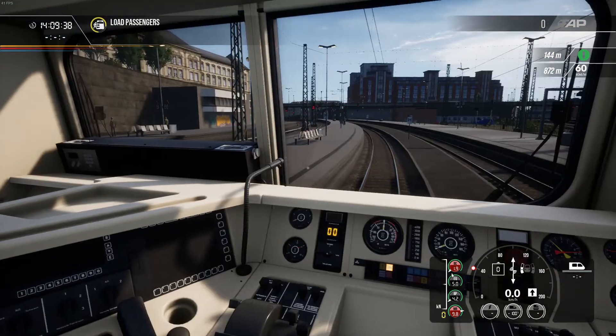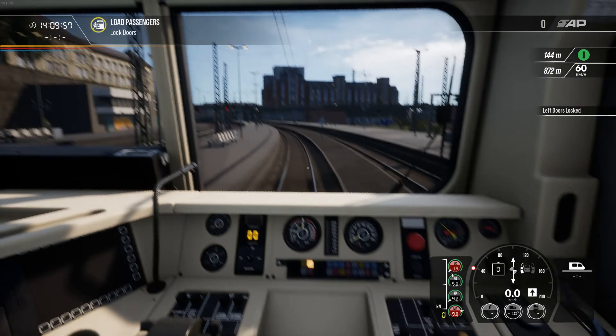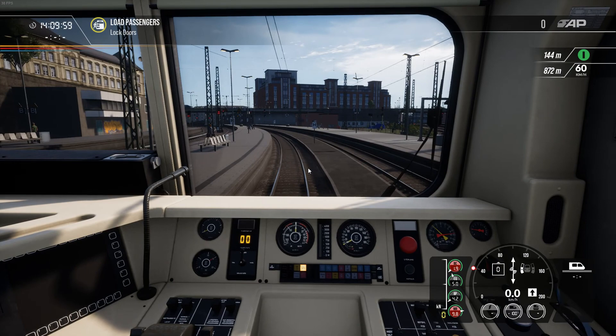As you can tell, we've joined this route at Hamburg Hauptbahnhof. This is one of the scenarios with the route, so we'll be taking this train. The scenario description is quite basic — it essentially just says to do a run from Hamburg to Lübeck, and that's exactly what we're going to do.